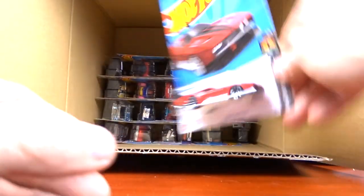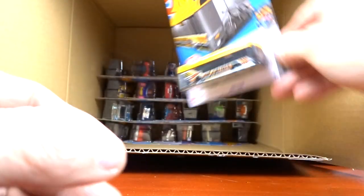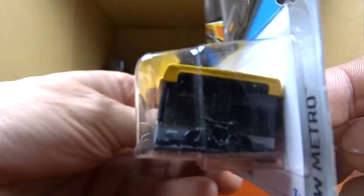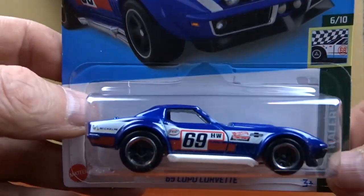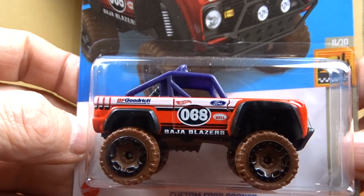We got another Batman — I like those, they're cool. Count Muscular which we've already seen. And Ain't Fair in yellow — I think this was in the last case too, still pretty cool. Then the Copo Corvette — said it right that time. It's a nice car but a carryover from the last case. And Custom Bronco which we've already seen, also from the last case.